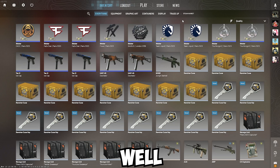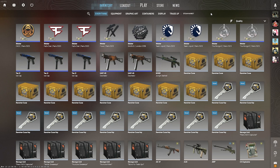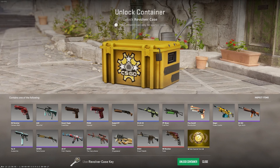We have some revolver cases to open — 10 of them. Someone actually requested me to open these because he felt like we might get extremely lucky and get a Crimson Blue Gem. Yeah, why not give it a try. It's probably the only thing we want in this case, other than maybe the AK Point This Way, or the Executioner — which is worth a lot because of the float cap.